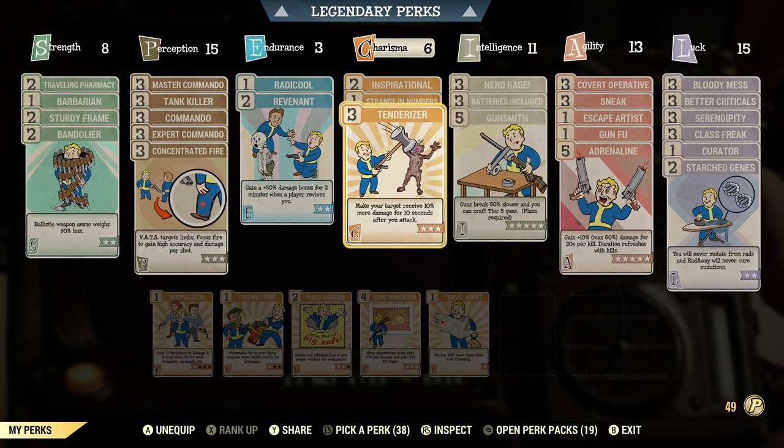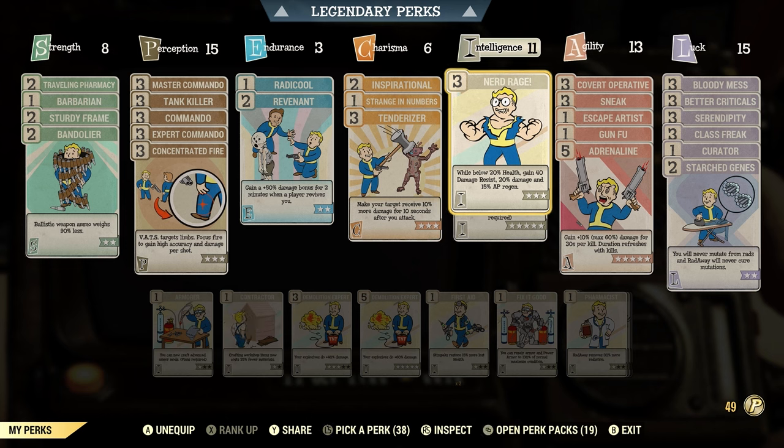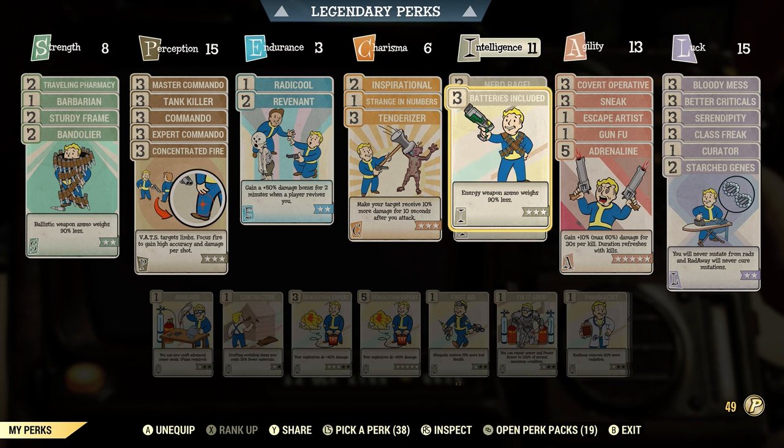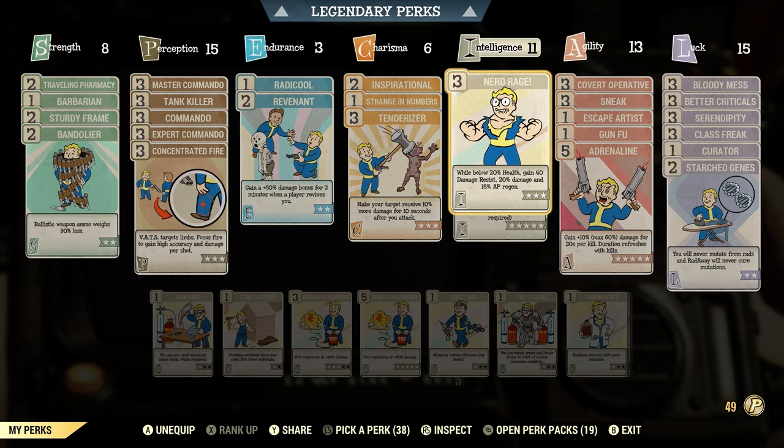Tenderizer gives more damage, strange in numbers makes your mutations stronger, and inspirational is just for XP — you don't need it if you don't want the extra XP. For intelligence I use nerd rage, batteries included, and gunsmith. Railway rifles break very fast, so with level 5 gunsmith you get 50% slower weapon degradation. Batteries included makes energy weapon ammo weigh 90% less — skip it if you don't carry energy ammo. Nerd rage is very good for unyielding or bloodied builds: more damage reduction, more damage dealt, and faster AP regen.